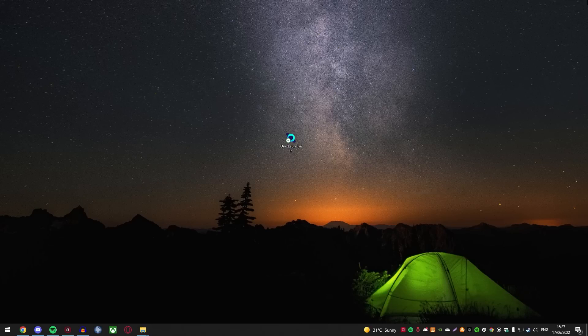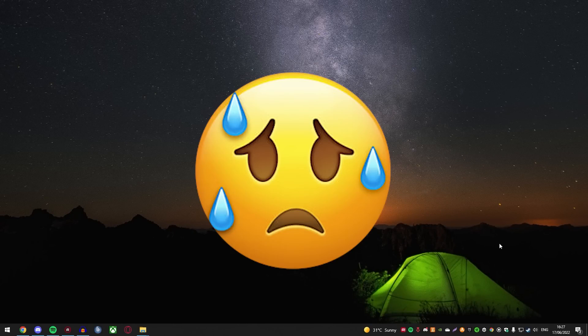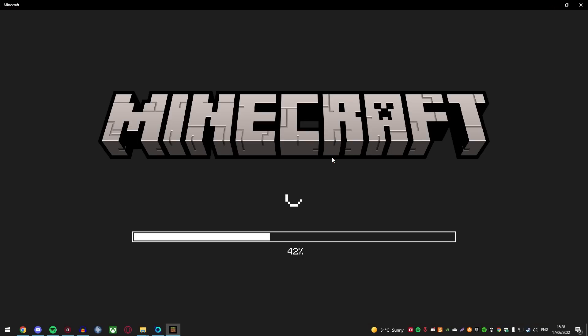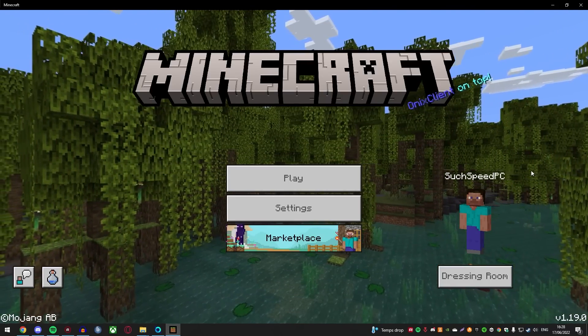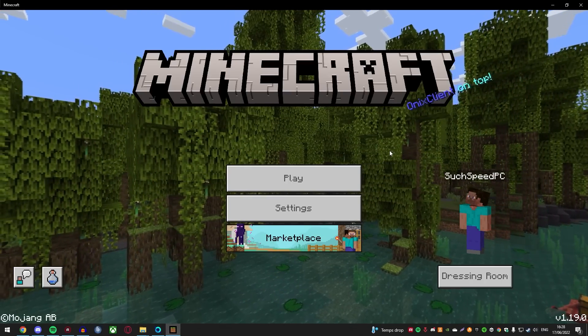Ladies and gentlemen, this is a groundbreaking moment. We are bridging the gap between Bedrock and Java Edition using one of the most exclusively highly requested clients I have ever received. It's also 31 degrees right now and I am sweating. But nonetheless, let's go ahead and download the Onyx launcher. We're going to click launch — I have no idea what to expect. This looks like a pretty cool little client. We've just loaded up just like that. Context for many of you: you saw me recently in my last video playing on Bedrock Edition. And if you didn't know, Minecraft is now free.